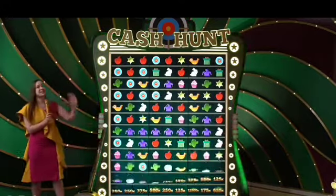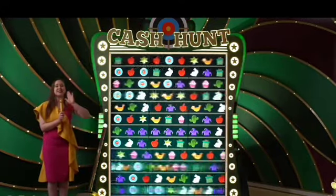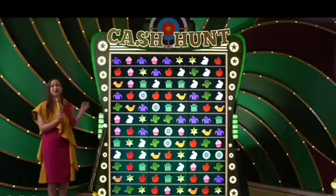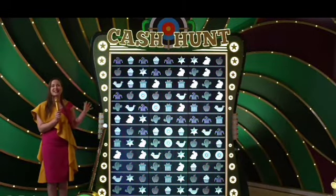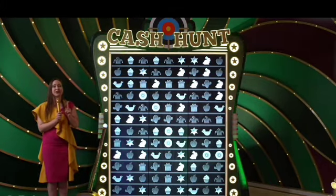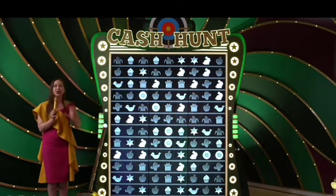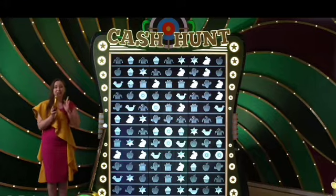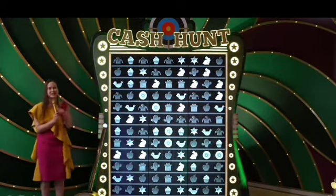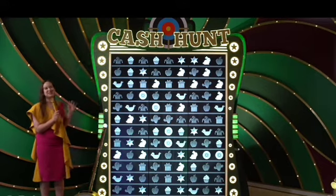Look at that — best of luck to all of you gorgeous stars. 12,500x is the max multiplier right now. What we need to do is choose the right symbol. Under one of these symbols there is 12,500, but there are also some other lovely multipliers. Let's concentrate and choose one of the symbols. You can also choose by auto pick — that's all up to you.